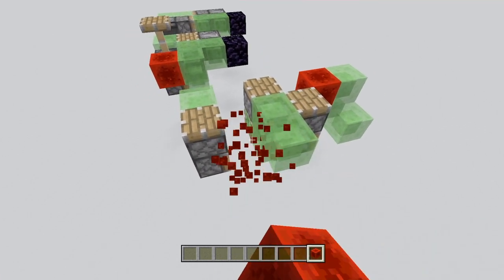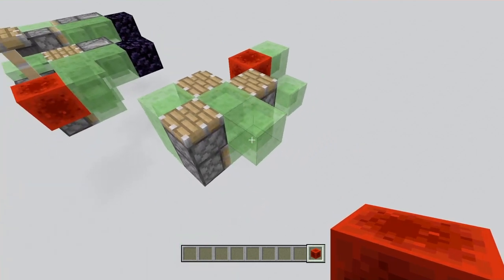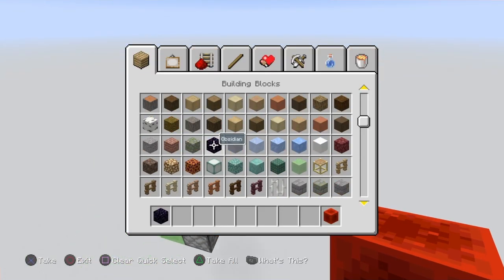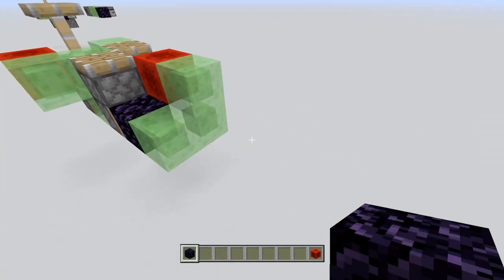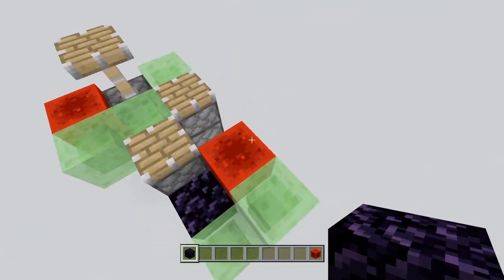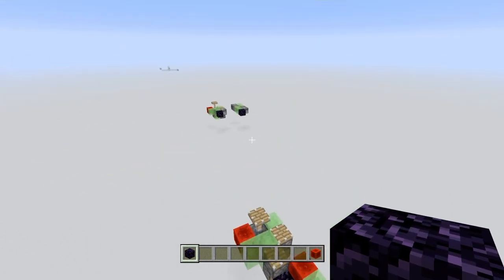So first, what happens is when we place the redstone block here, it pushes it forwards. So it zero-ticks it forward, and then this setup here will zero-tick pull it back, but also push this redstone block forward in order to move the power source along with it.